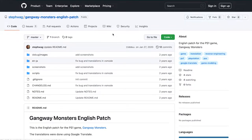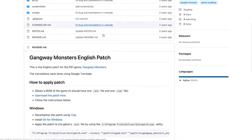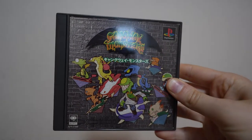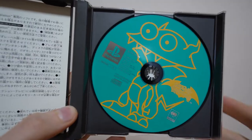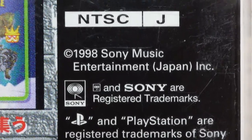After years of only being available in Japanese, an English patch for Gangway Monsters was eventually released, so I decided to dust off the old nostalgia goggles and give it a try. Before we look more at the game, here's a copy of the original Japanese release. One thing of note: it is a first-party Sony game, but instead of being put out by the usual Sony Computer Entertainment Japan, it was put out by Sony Music Entertainment Japan.